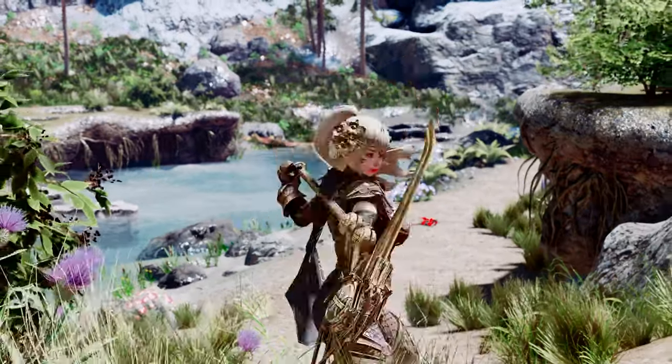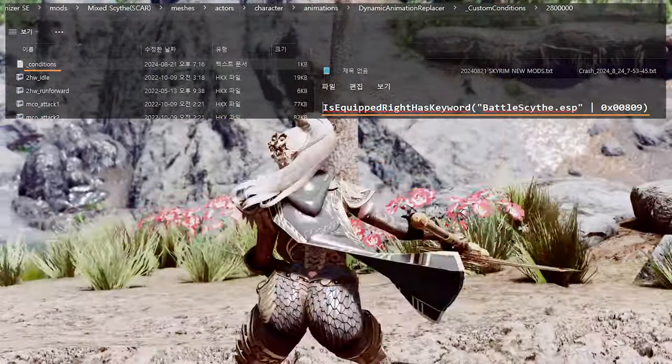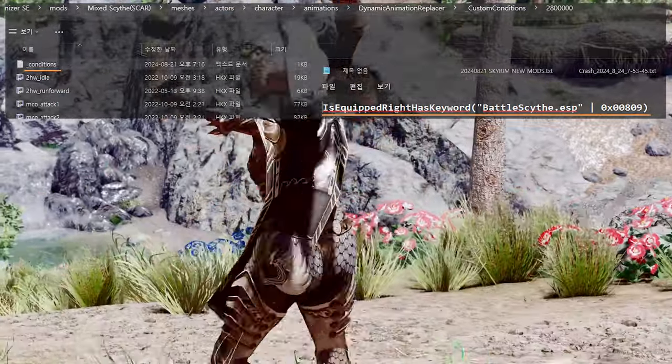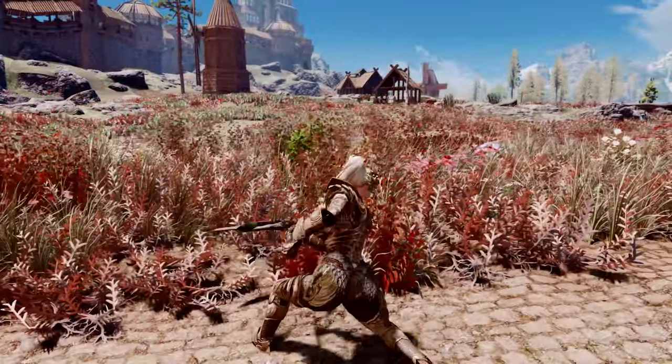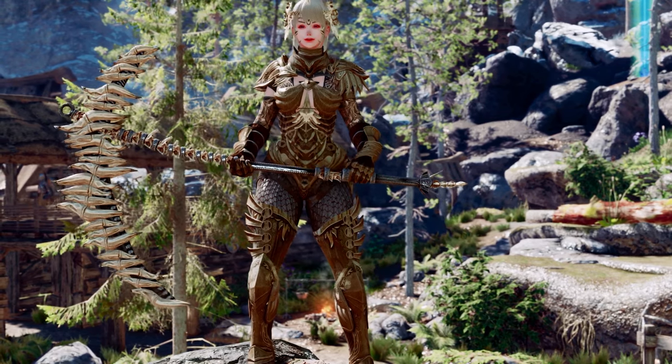To do this, open the conditions.txt file in the Mixed Scythe MCO moveset folder and enter the condition values shown in the video. This will ensure that the moveset is only used when wielding scythe weapons, which can be very helpful.